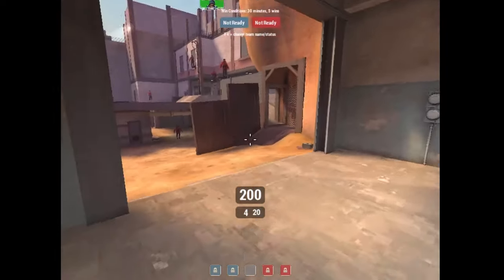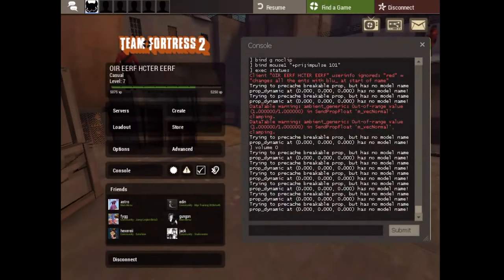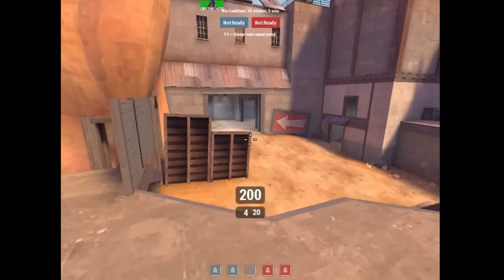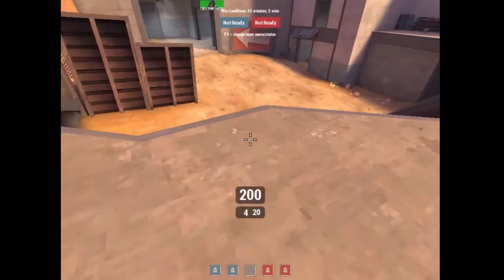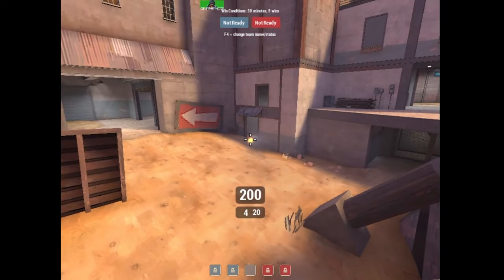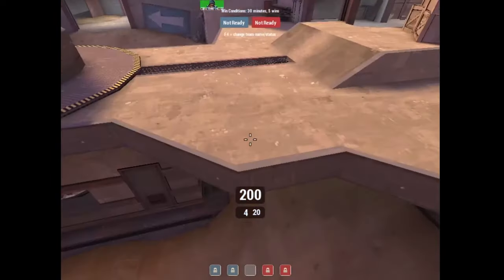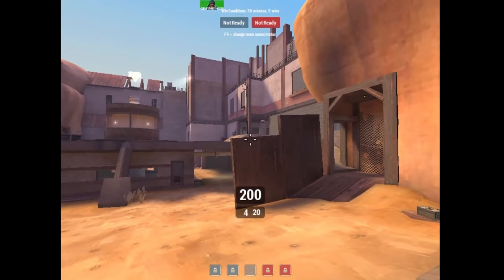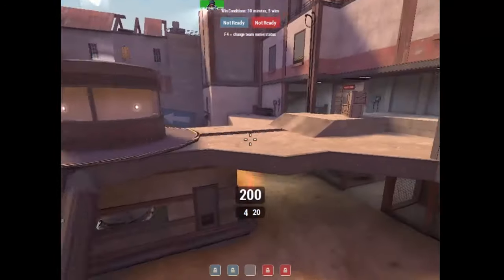Coming into scouts — we'll start with flank scouts. Your main objective is to prevent the enemy demo from getting up. If you let an enemy demoman walk up to that ledge on rollout and put stickies in the doorway, you've just lost the mid before it started. So to stop the demo man from winning the mid for free, you roll a scout out to the fence to make sure he can't do that.